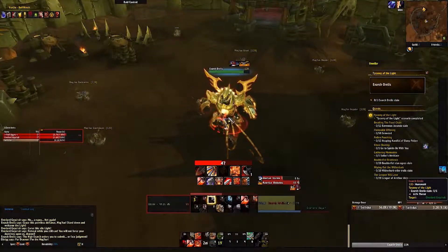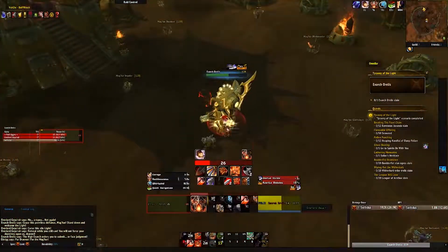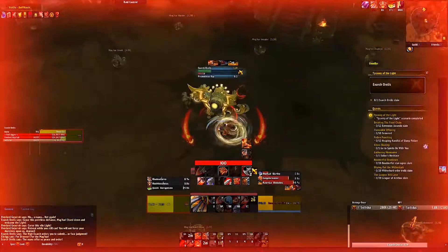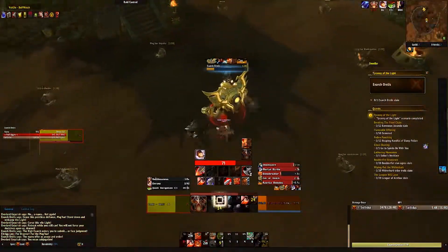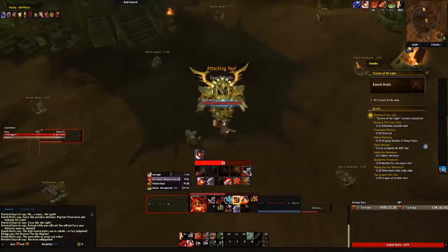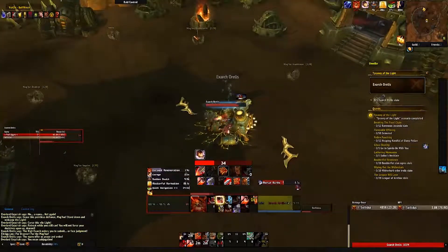He is in one of the Lightbound mounts. First you just need to take the mount down — it's really easy. He hits a bit harder but no problems. He will then drop out from the mount and all three of you can start laying into him and get him down.